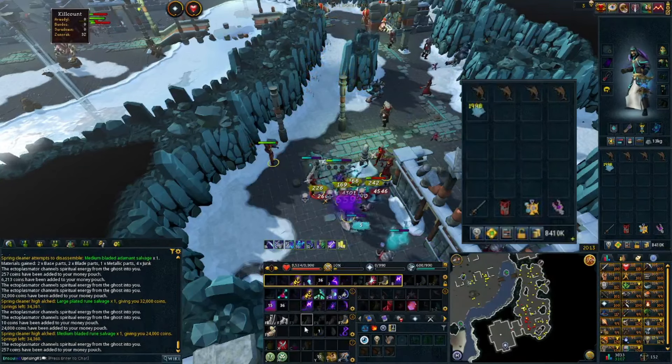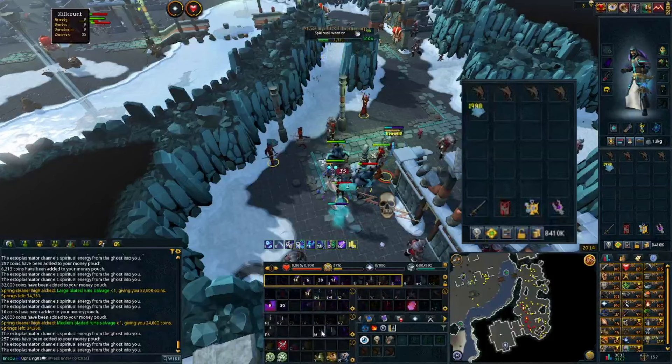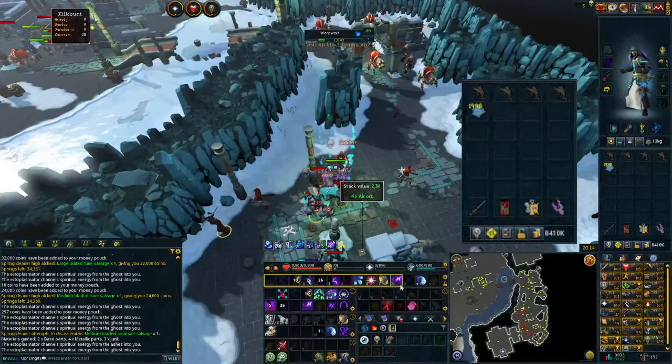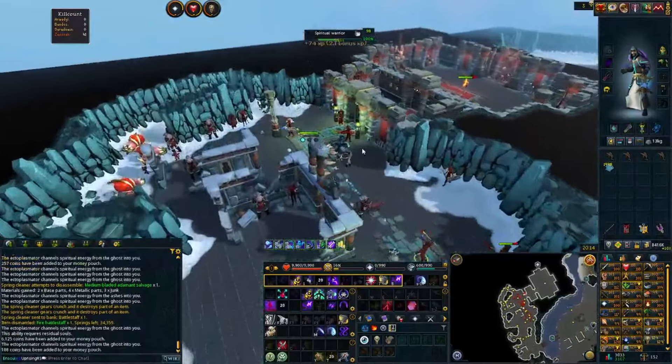The most annoying part is gaining all of the kill counts before you can actually take on Krill himself. I do not know if there is a shortcut you can take to reduce the amount of kills you have to do, or if there's a way to skip it altogether. Please let me know down in the comments if there is.